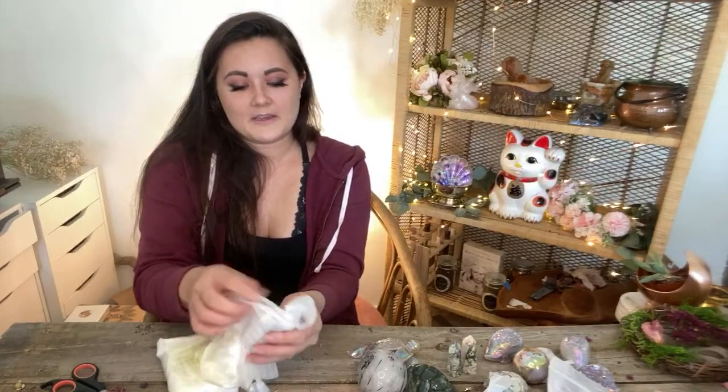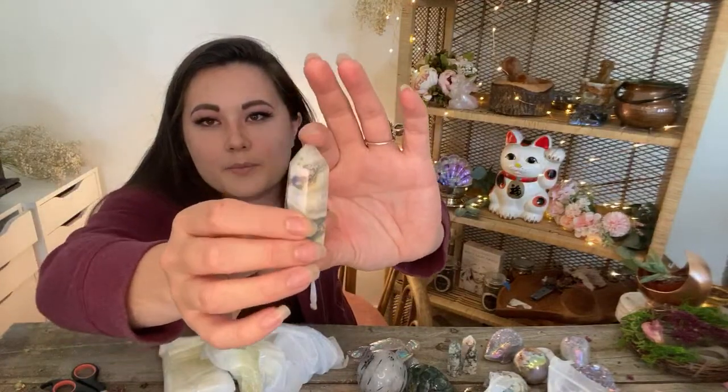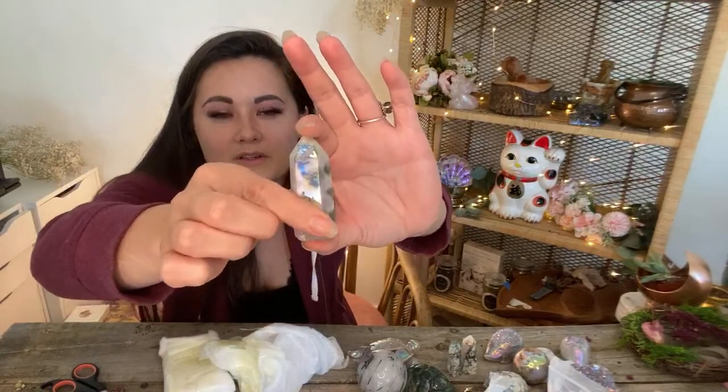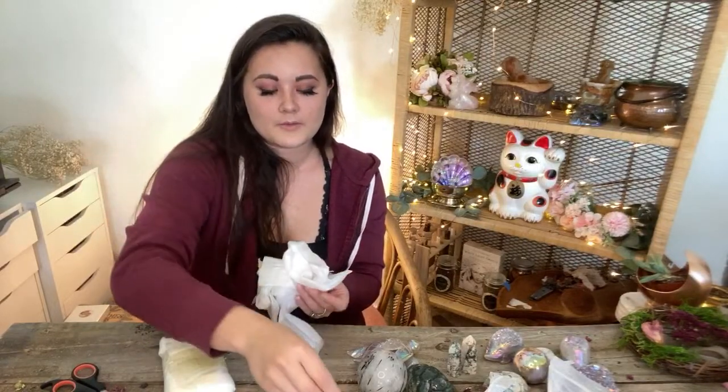Here we have some more points — these are so pretty! Little moss agate towers that are aura. See where it's really light — I like how the lighter ones have that aura coating. Another one, cute! Wow, this is going to take me a long time to list everything.